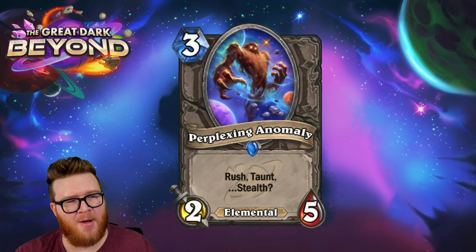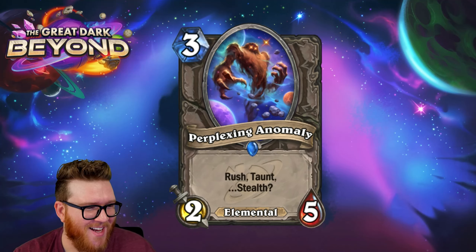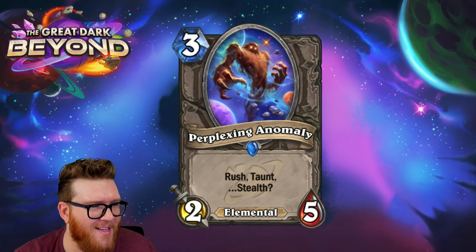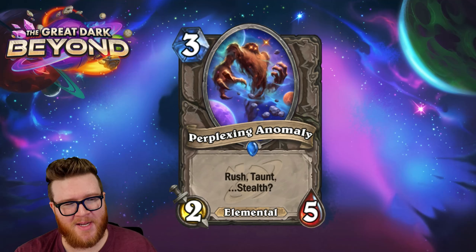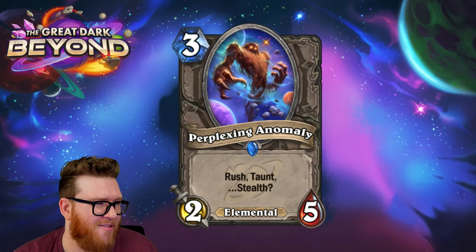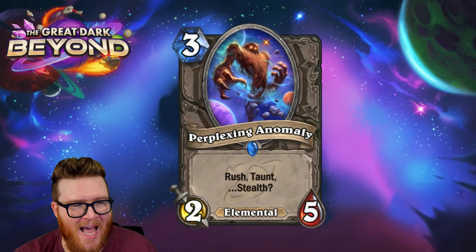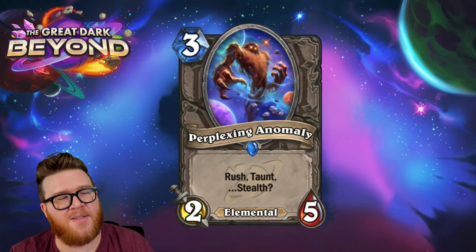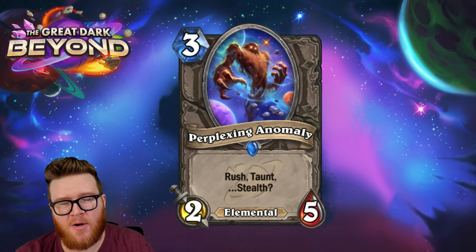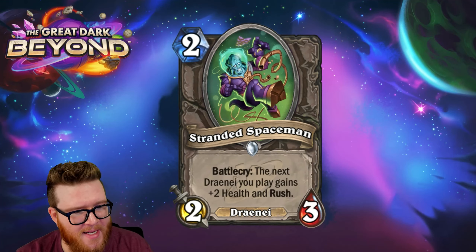Moving on to the Perplexing Anomaly — or the Raging Anomaly, because this is definitely a rager. It's a three-mana two-five with rush, taunt, and stealth. The stealth is what makes it perplexing — it really doesn't need it. Maybe there's something interesting with the stealth angle, like buffing it with windfury in Shaman. I don't think that's very likely, but under normal circumstances this probably doesn't get played at all — though that tiny perplexing element keeps it in the back of your mind.